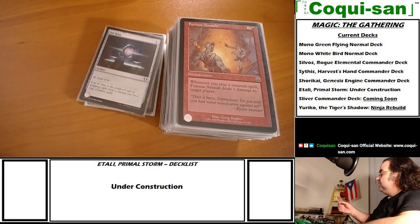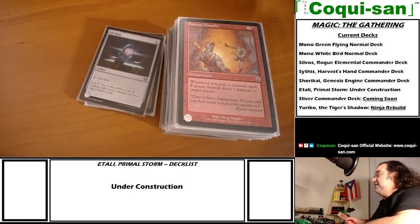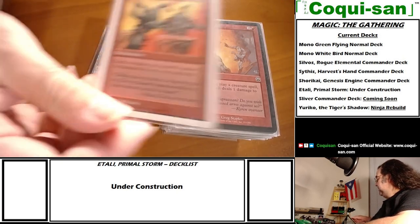Goblin War Drums gives creatures I control menace - the old text says creatures can't be blocked by only one creature, but they updated it to the menace keyword. It's old archaic phrasing but it is menace.